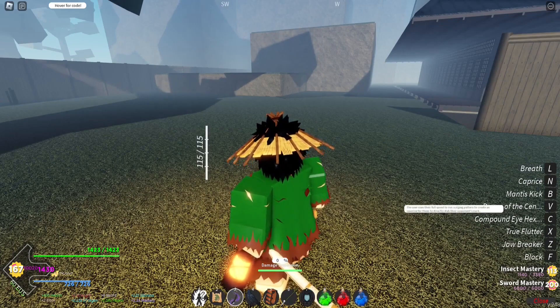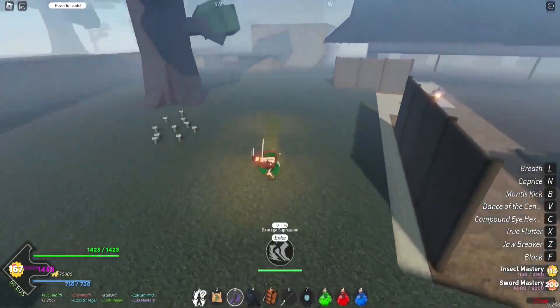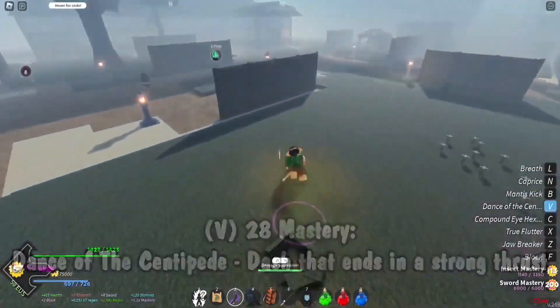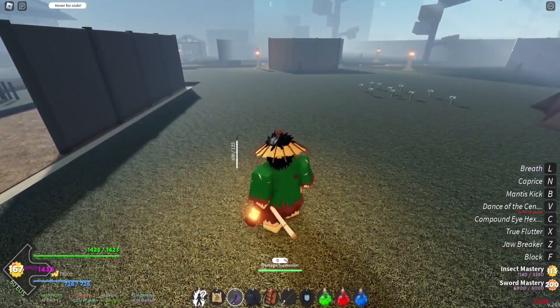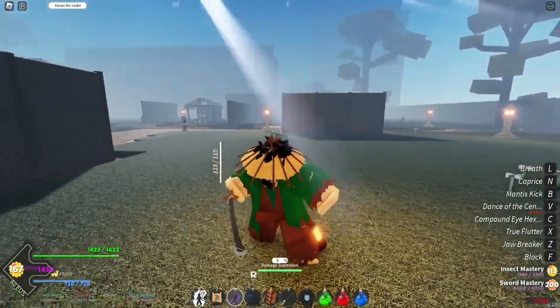Dance of the Centipede is basically just a little dash — if you hold it you can keep going. It's just another small dash thing; I usually use it in combos to do another stab. The Mantis Kick I can't show right now because it's actually a counter at 35 mastery — a counter where the user does a 360 kick after being attacked by M1s only. It's a counter restricted to M1, so it's not exactly the best.